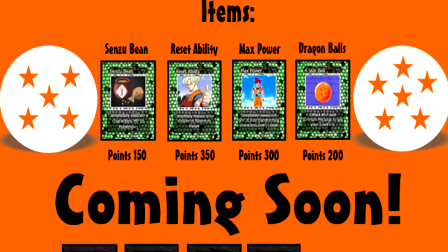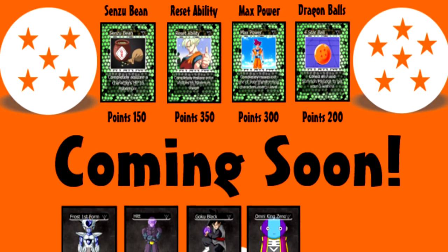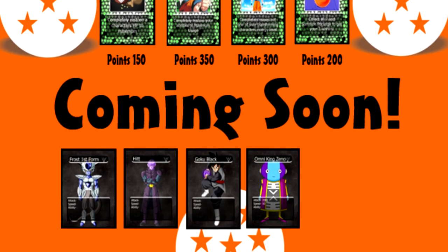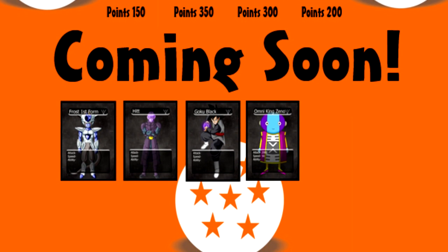And our Coming Soon list — this is not finished yet and not confirmed yet — we have Frost in his Forms, Hit, Goku Black in his Forms, and the Omni King. And that's it for our cash shop.